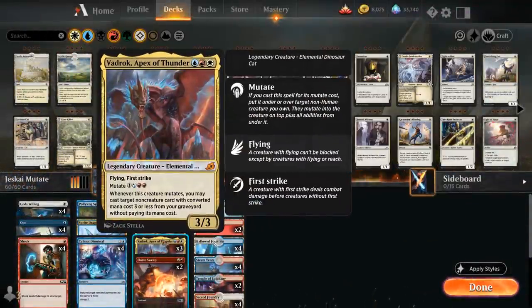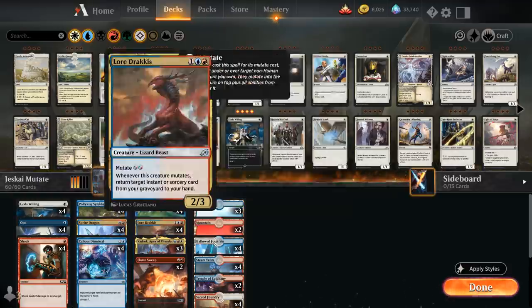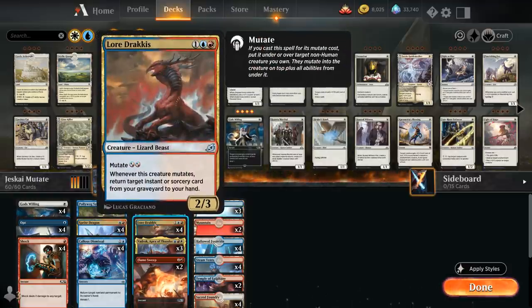Vadrok is a 3-mana 3/3 legendary elemental dinosaur cat with flying and first strike. It mutates for 4 mana, and whenever this creature mutates we may cast target non-creature card with converted mana cost 3 or less from our graveyard without paying its mana cost. Lord Dracus is a 3-mana 2/3 lizard beast with mutate costing 2 mana, and whenever this creature mutates, we return target instant or sorcery card from our graveyard to our hand.